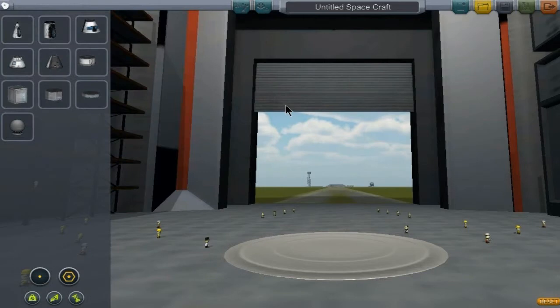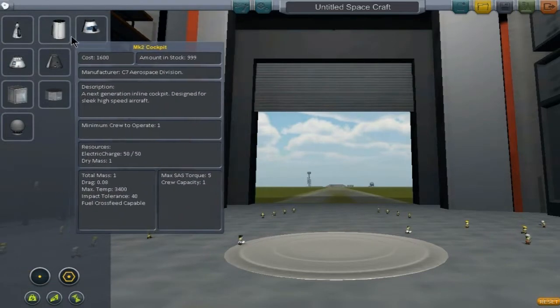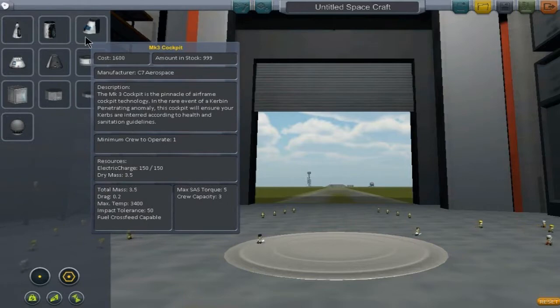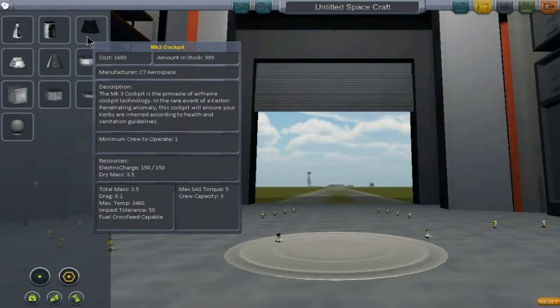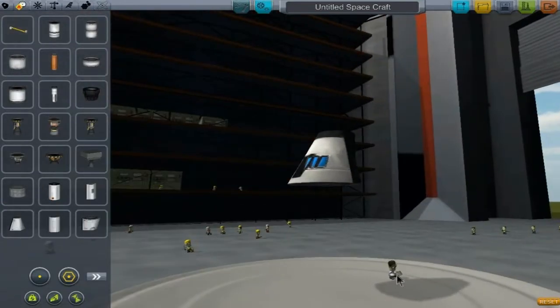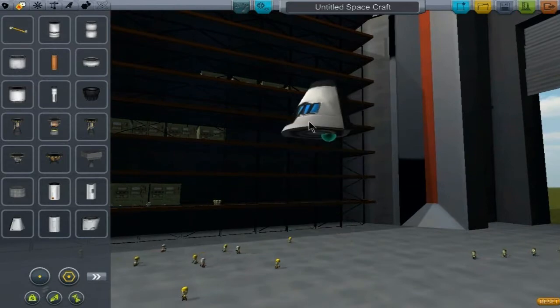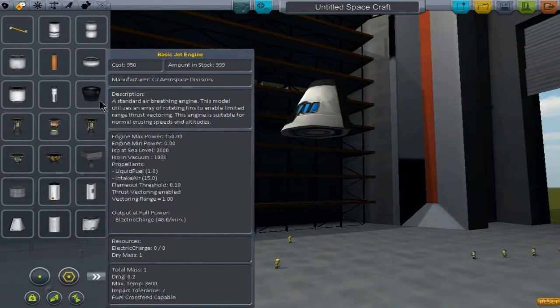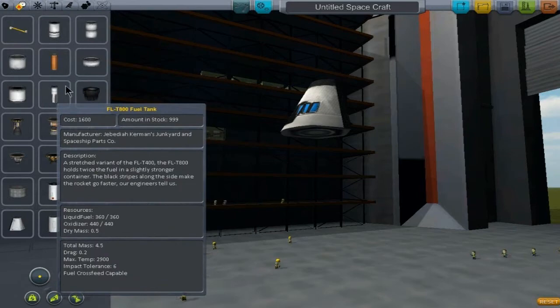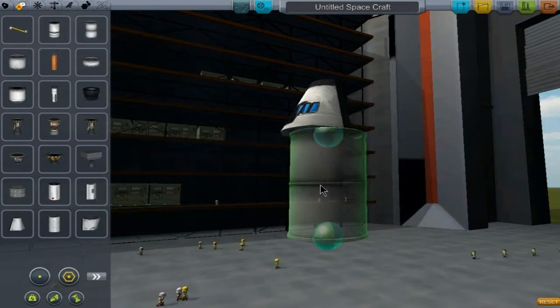Let's build ourselves a rocket ship! What do we have? Let's have a MK3 cockpit. Look at the scientist - so cute! Now what? Basic jet engines. Let's have some Rocco Max S-232 fuel tanks. Damn the names. Let's have two of them. Let's pull this up a bit and look at all those little guys.